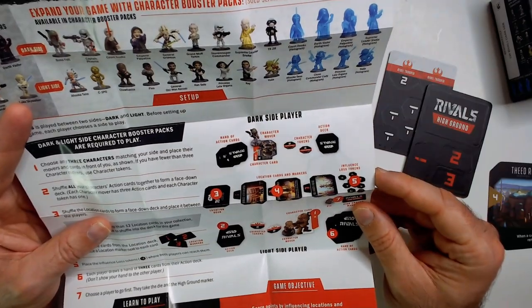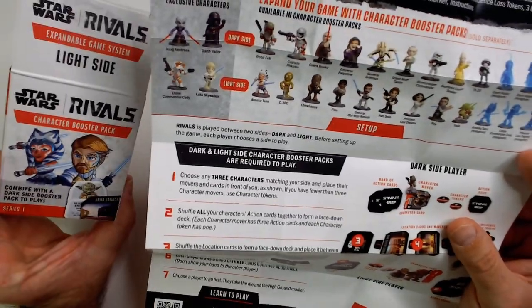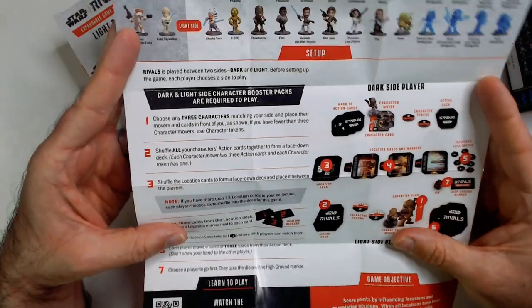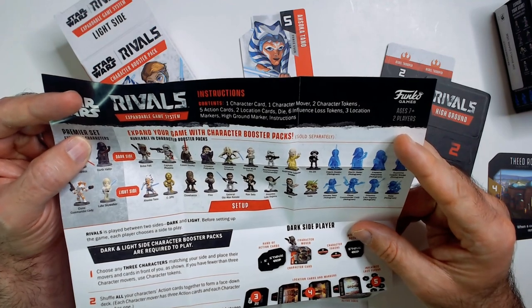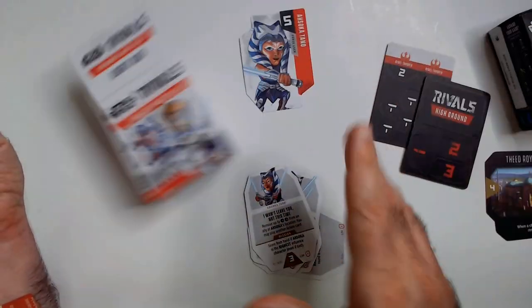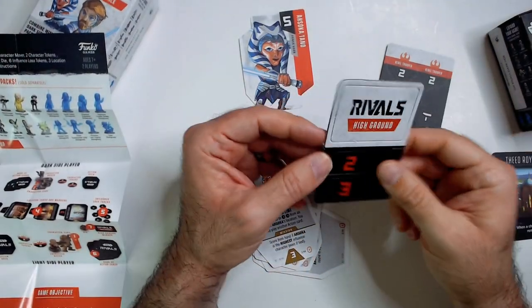Here's the character boosters you can expand. Here's the starter with Vader and Luke - it's your setup. I mean I guess I could still play - you could use a small action figure or anything for a marker. The game's not complete. Looking at the setup: location cards, markers, tokens, character mover. You choose three characters matching your side. You're supposed to get one character card, one character mover, two character tokens, five action cards, two location cards, a dice - no dice.